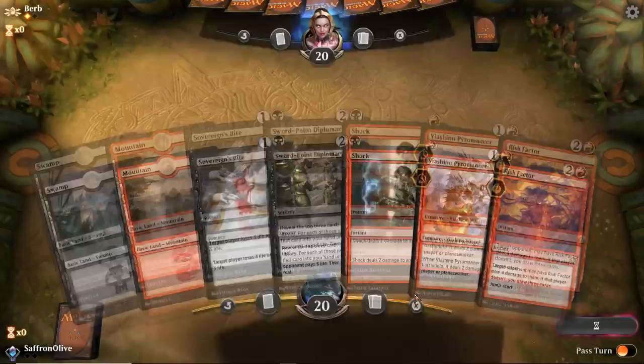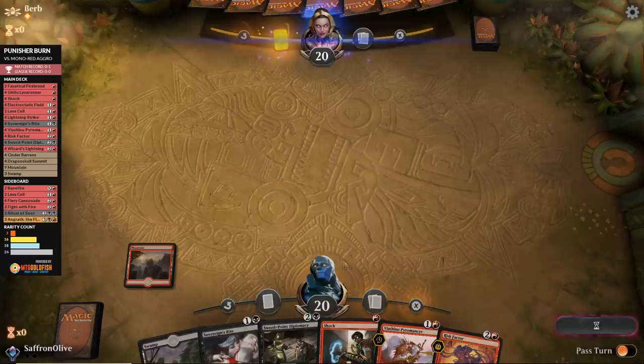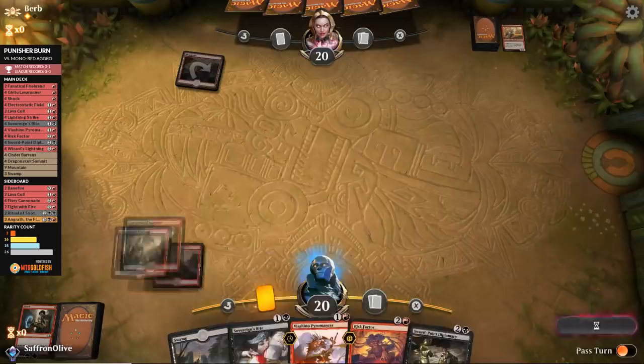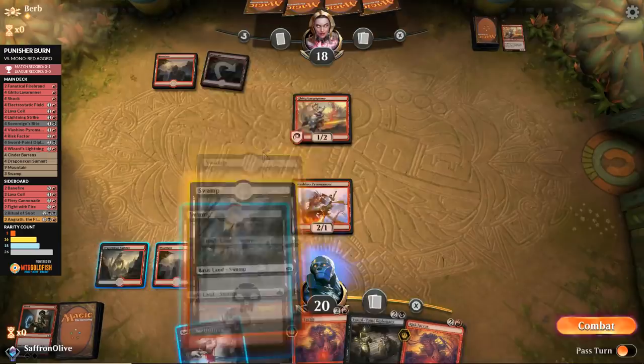We're on the play for Game 2. Got an all-burn-spell hand with Mountain. Play Dragon Skull Summit, play Pyromancer — opponent down to 18. Opponent plays a Lava Runner — let's shock it. Untap, there's our land. Play Dragon Skull Summit, play Pyromancer — opponent down to 18 again — pass the turn. Opponent plays another Lava Runner and passes. Play a Swamp, go attacking — opponent takes it. Pass the turn, leaving up Risk Factor.